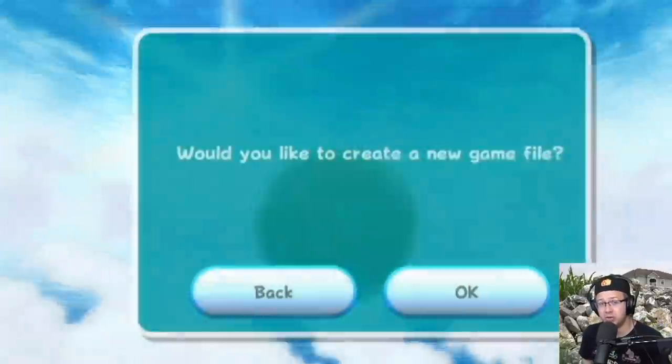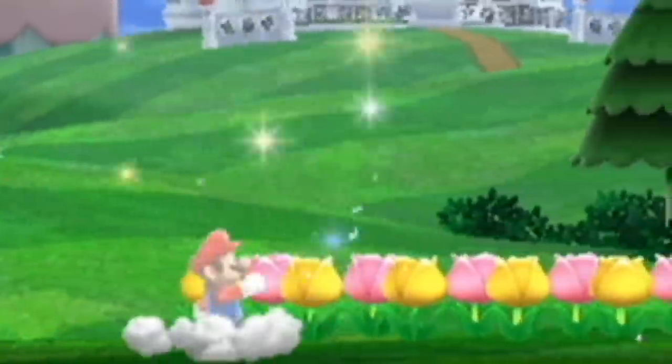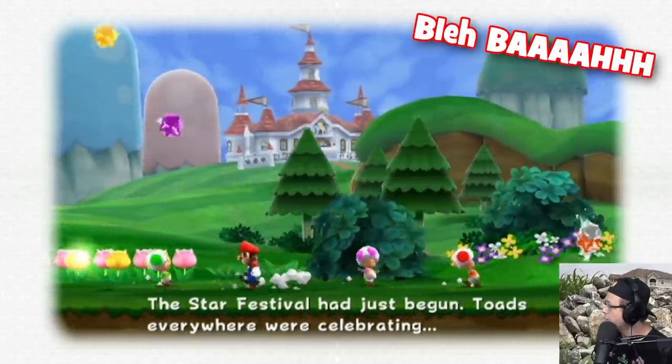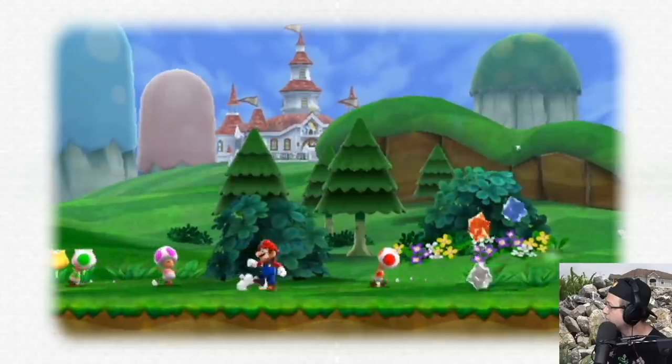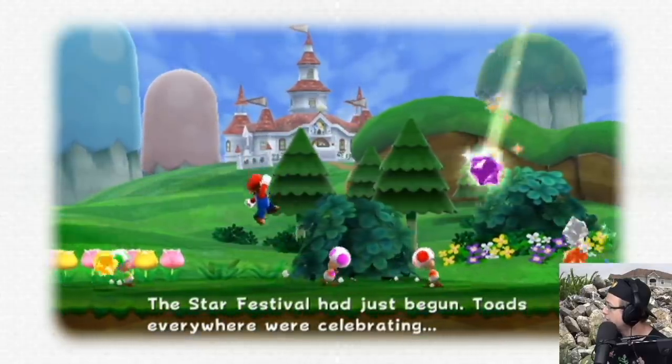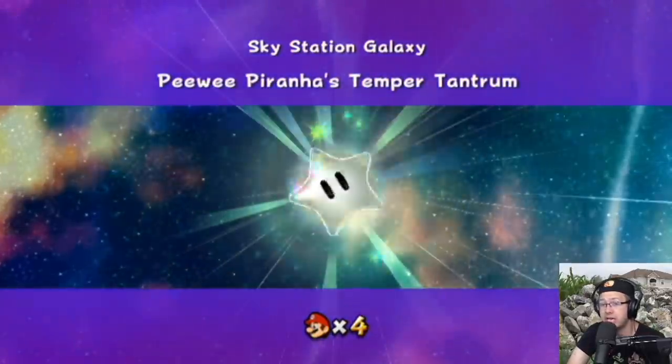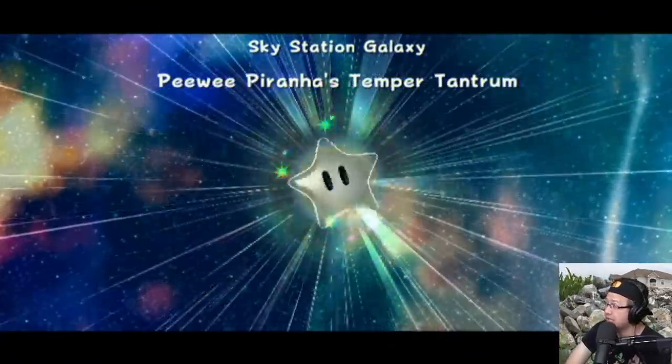Oh god, stop — oh my god, this is terrifying. Okay, that's a red toad — can't touch the red toad. That's a purple thing. There's a red star bit — I gotta wait for it to disappear. There's another red star bit, come on, move. So, Sky Station Galaxy — if we can get through this galaxy, that's gonna be awesome.